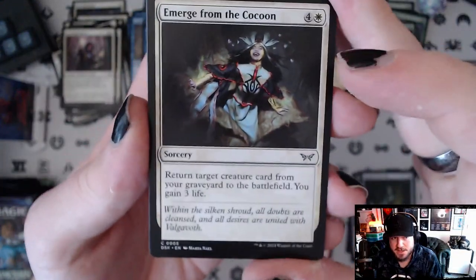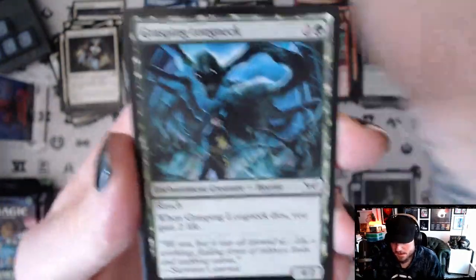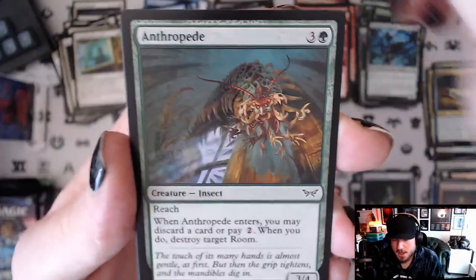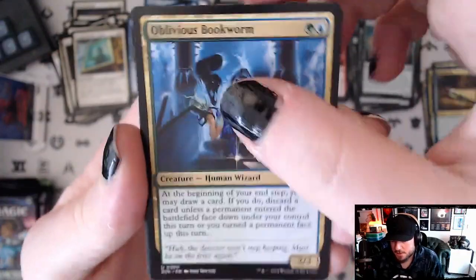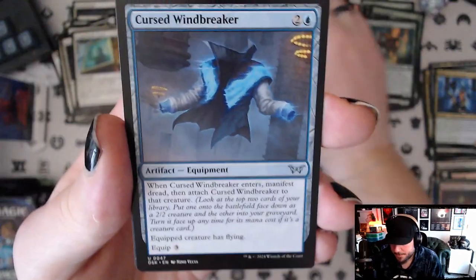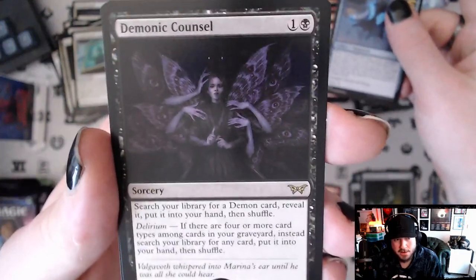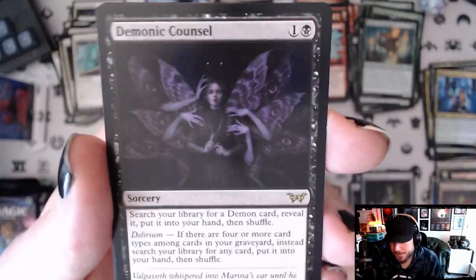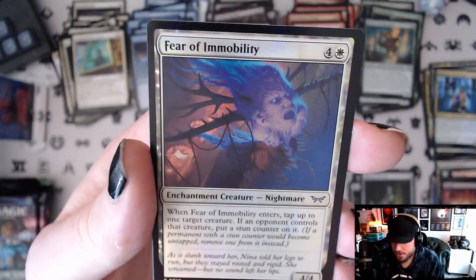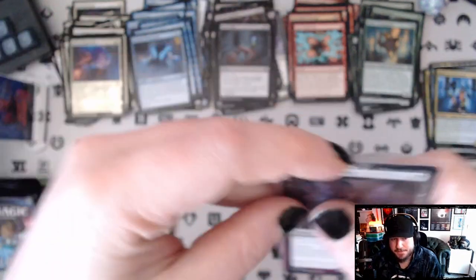I'm still amazed by that deck box — I hope someone makes an actual plastic one so I can take it to FNMs and put my actual deck in there. Pack two: Don't Make a Sound, Trapped in the Screen, Anthropede, House Cartographer, Oblivious Bookworm, Live or Die. Cursed Windbreaker and our rare is Demonic Council — look at that art, it's so good. Full art swamp, foil Fear of Immobility, and a glimmer token. The Demonic Council art is so good — shout out Babs for that art.